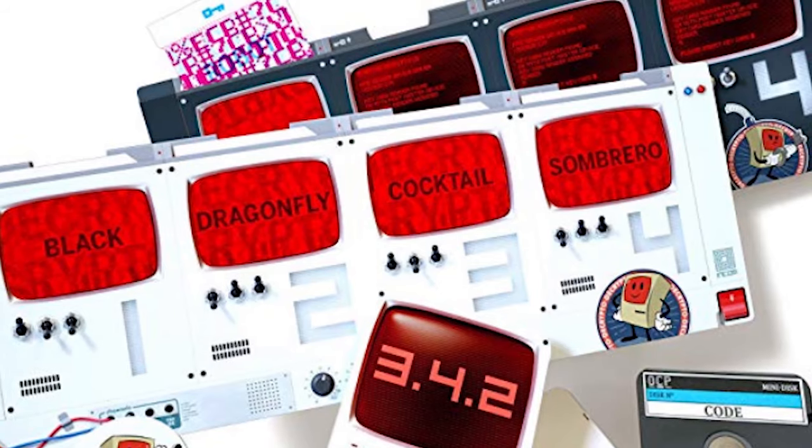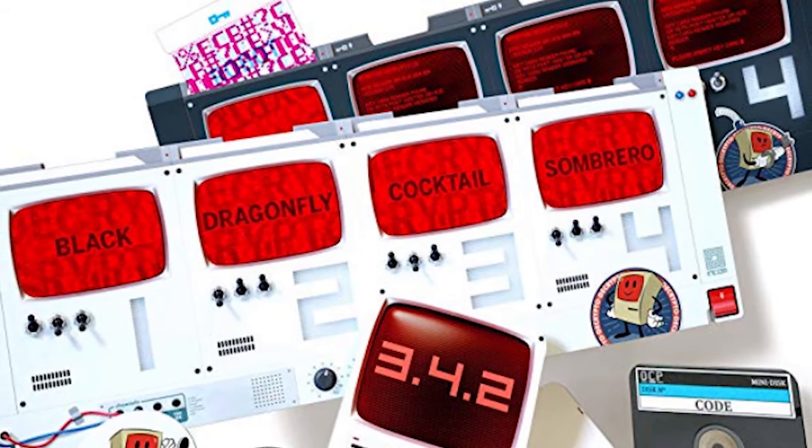Hey guys, welcome back to the Unfiltered Gamer board game review. Today's game up on the tabletop is called Decrypto. It's by Ilo and it is a codemaster game. You'll be playing three to eight players, takes about a half an hour, and it's for ages 10 and up. In the game Decrypto, you're basically going to be playing as codemasters trying to decipher your opponent's codes and trying to conceal your codes from your opponents.